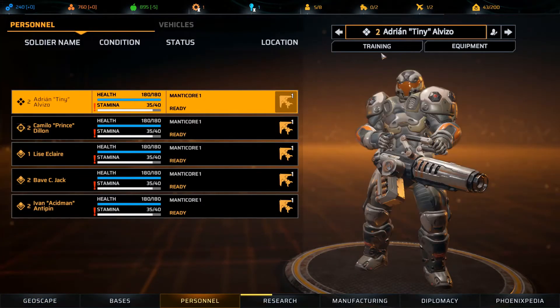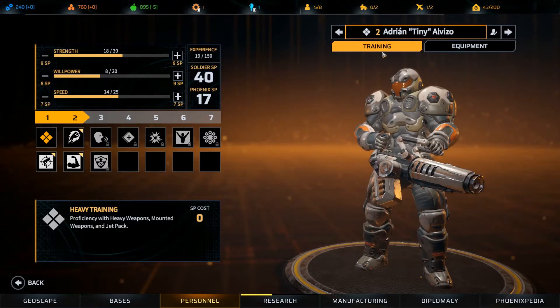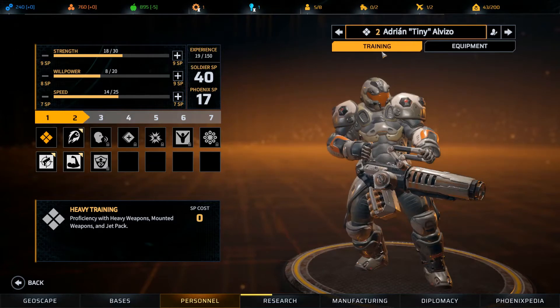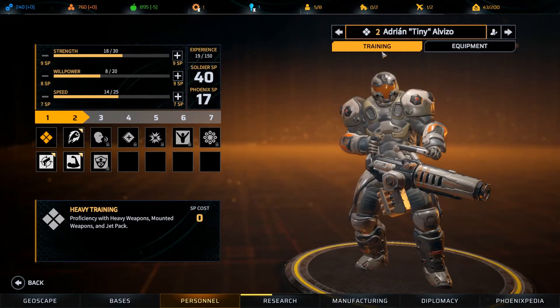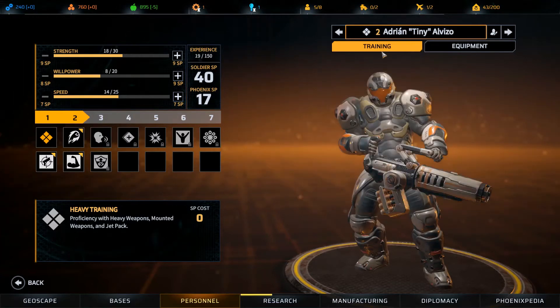I've had a chance to check out the patch notes that come with the content patch released at the same time as the Phoenix Point Blood and Titanium DLC. There are two major changes I'd like to address before we go on. The first change is that we now have a different skill point system — when leveling up, soldiers get only 20 skill points instead of 50 beforehand.